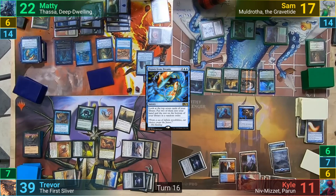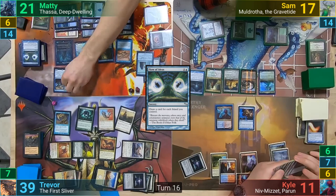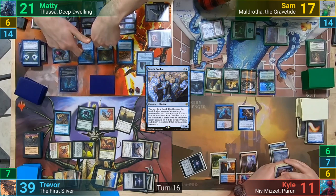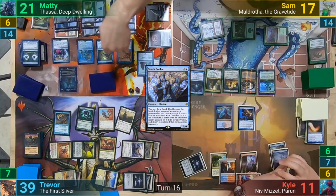Once everything's done resolving, Maddy then taps his Nyx Lotus for 8 blue and uses some of it for Flow of Ideas to draw even more. Kyle draws again from Niv-Mizzet and deals 1 to Maddy, and Maddy then draws 10 cards. Spark Double then comes in after he taps some lands, and it enters as a copy of Thassa. We then move to Maddy's end step and he gets some end-of-turn triggers from his multiple Closets and Thassas. He has enough triggers to bounce 4 creatures, resolving the one targeting the Oracle first. It re-enters and he goes 7 cards deep into his library, keeping 1.